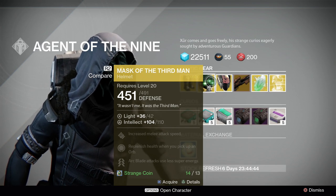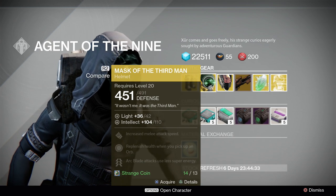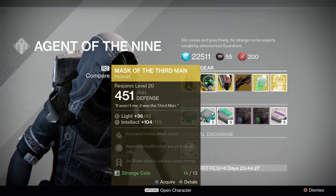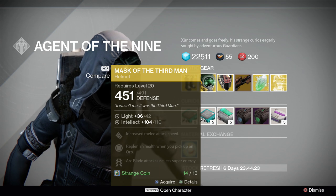Mask of the Third Man: 104 intellect, upgradable to 110 intellect. For Blade Dancers, this is probably one of the absolute best helms you can get and one of the best exotics in general for you. Overall, though, that is a very low stat roll, so I'd probably pass on this, at least until he sells it again.